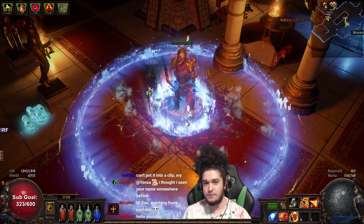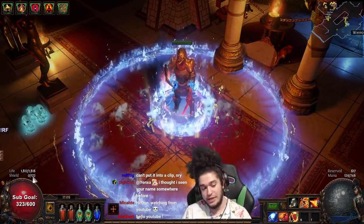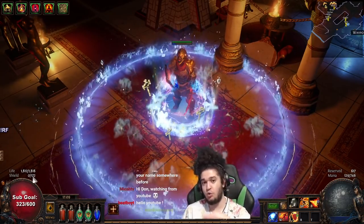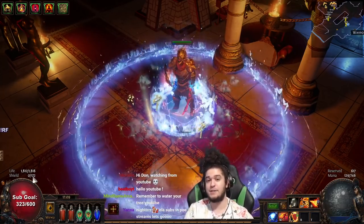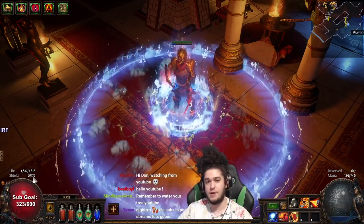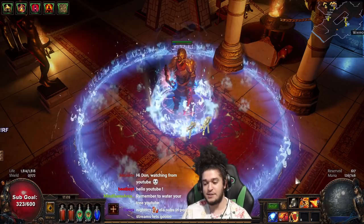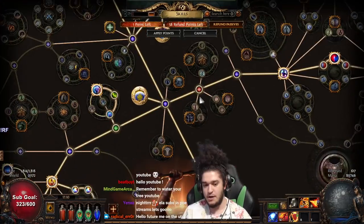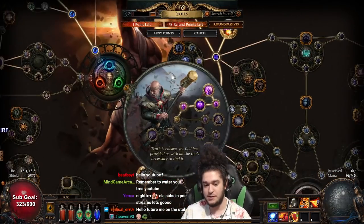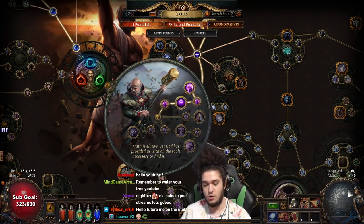Right now we are running Righteous Fire, which is burning our life pool and our ES pool — burning our ES pool first. Energy shield has to protect your life pool unless it is chaos damage, but that's how energy shield works. If we take Mind Over Matter we will instantly go OOM. The only reason we're not instantly OOM right now is because this is pre-patch, which means the Inquisitor still has the 15 mana per second. Normally you'd be OOM instantly — we don't have mana regen, and once mana hits 1 you can't cast anything.